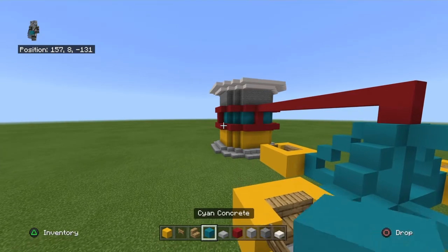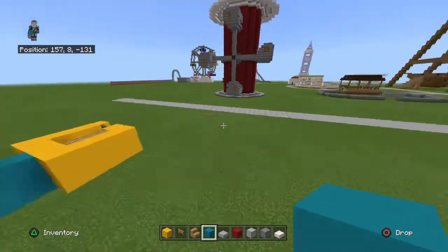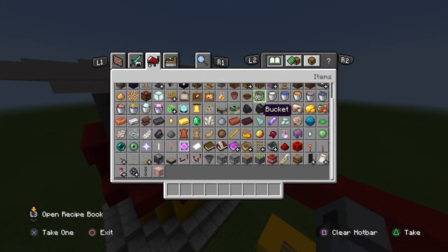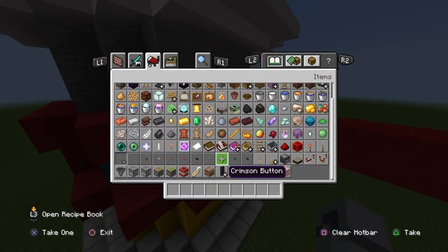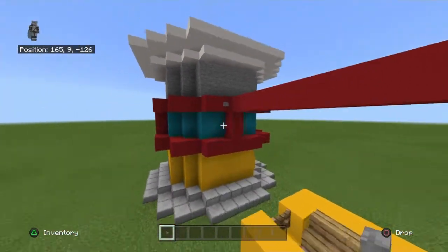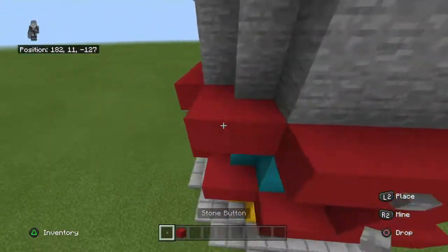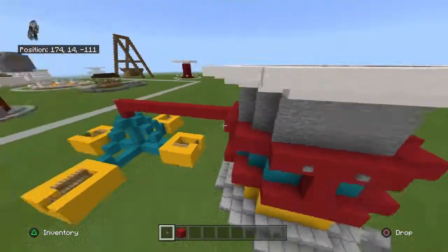Something about the cyan and yellow feels off — I feel like those two should have been switched. Let me add some stone button details. Alright, I have three more of these pods to make. I guess I'll cut out and be back when they're done.